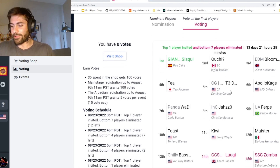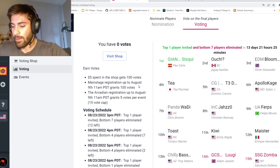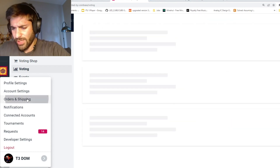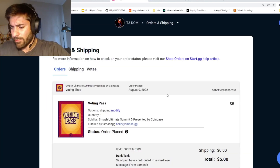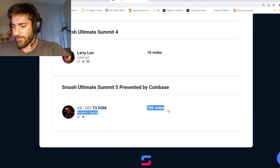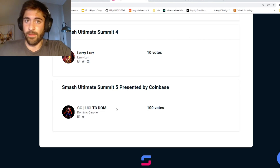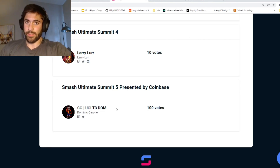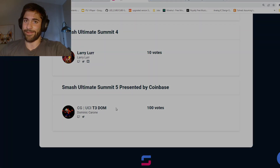You can click to use those votes that you just got from the shop, and of course preferably you would use it to add votes to my tally. Once that's done, go down to the bottom left corner where it says 'Orders and Shipping' and it will show you under votes that you have placed a hundred votes for Smash Ultimate Summit 5. Hopefully that clears up any confusion — I appreciate you guys for all the support and hopefully we make it in!